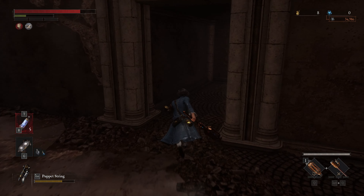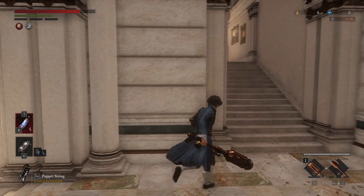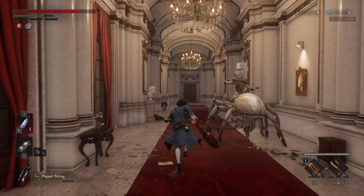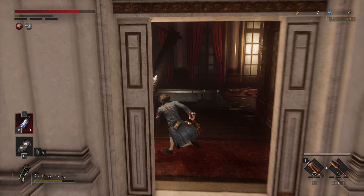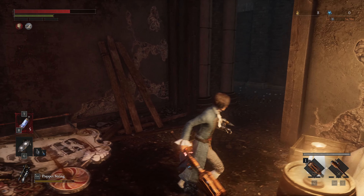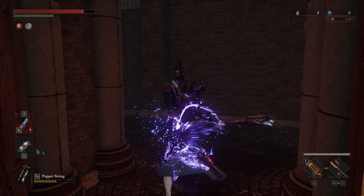To obtain the second one, enter this building. Jump down and then follow the path through the corridor. Once here, jump down through the opening.